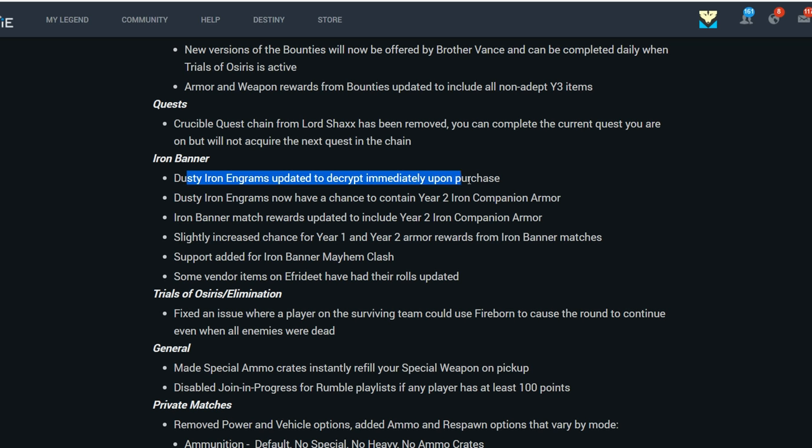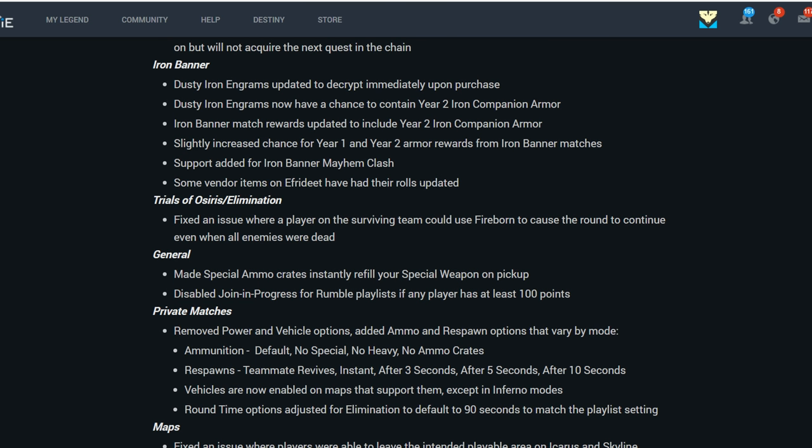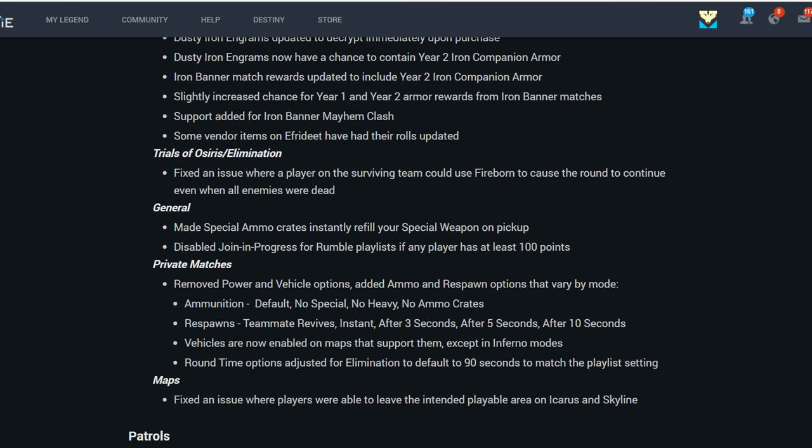Iron Banner: decrypt your Dusty Iron Engrams immediately. Iron Banner match rewards have been updated to include Year 2 Iron Companion armor, and there's a slightly increased chance for Year 1 and Year 2 armor rewards from Iron Banner matches. Support has also been added for Iron Banner Mayhem Clash — that will be fun. Some vendor items on Eververse have also had their rolls updated, because some of them were really bad.